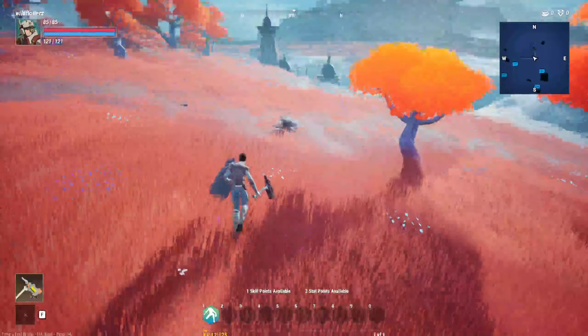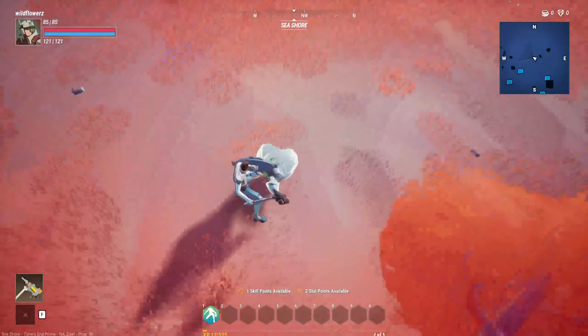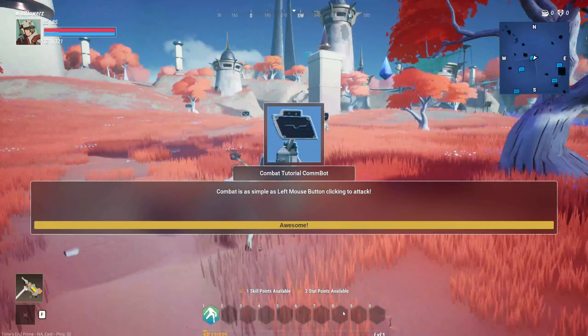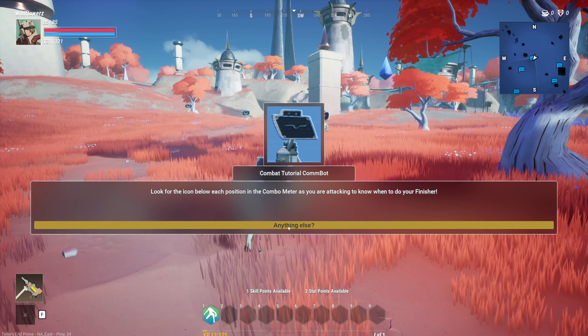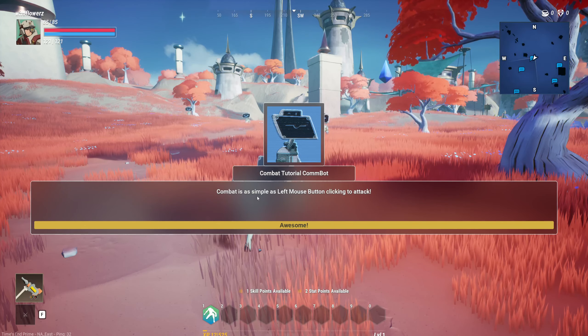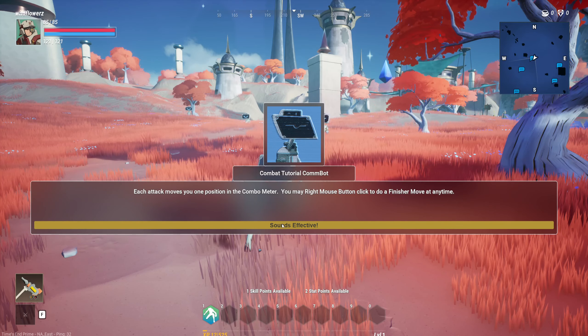Two stat points available. I'm so used to playing ESO and just clicking through dialogue — let's read this again. Combat tutorial: combat is as simple as left mouse button clicking to attack. Each attack moves you one position in the combo meter. You may right mouse button click to do a finisher move at any time.